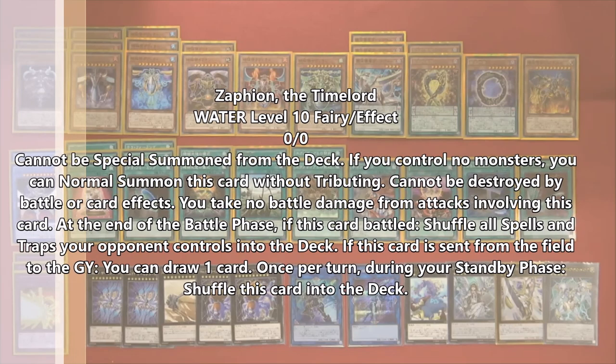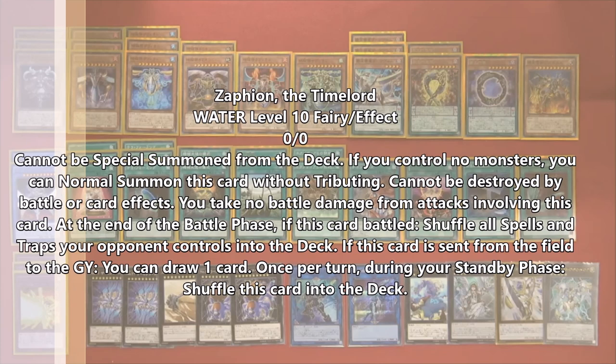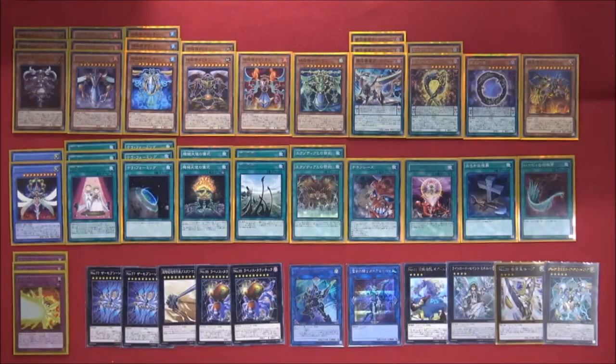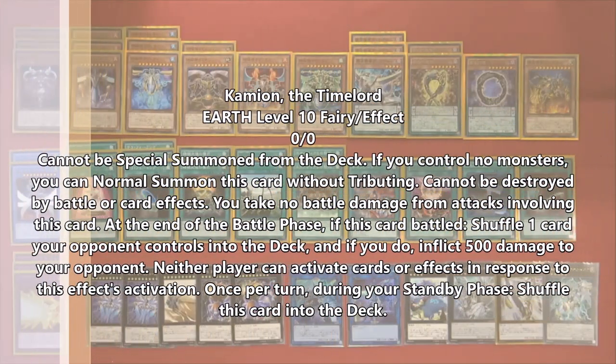Next we have the water Time Lord — I think it's Zafion — and she's actually another good one, which is why she's also at three copies. Instead of shuffling all monsters back like Metaion, she shuffles back all your opponent's spell and trap cards into the deck — not yours, only your opponent's. So she's actually pretty good.